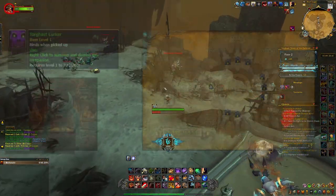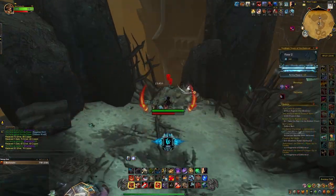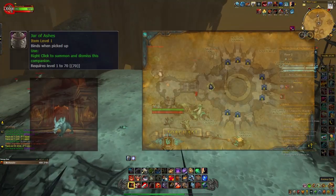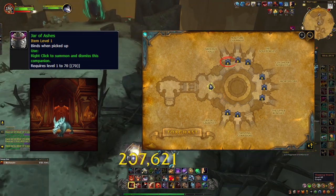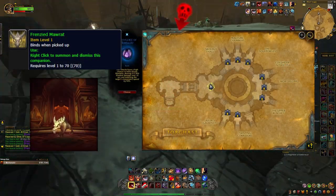The Torghast Lurker, which drops from Motrigar. Severs, which drops from the Upper Reaches. Jar of Ashes, which gives you Ashen Chomper, which drops from Skoda's Hall. Frenzied Maw Rat, which also drops from Skoda's Hall.